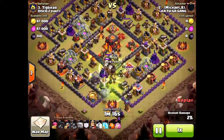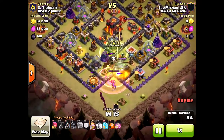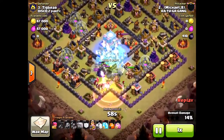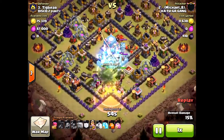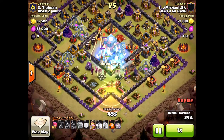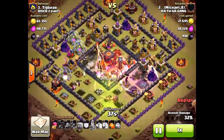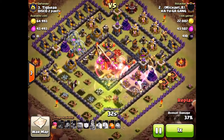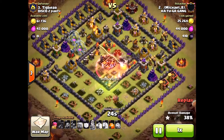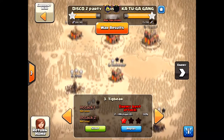Sadly, somebody is bringing Golems and a bunch of Jump Spells and tons of Wizards — but he didn't spread out any of his Wizards at all. I like a different version of this base where the center has no defensive structures on the outside — a ring base with all the storages right next to the inner wall. That way the Golems won't go into the center; they'll just go around the base, making it very hard to get more than one star. These bases are vulnerable to easily getting the one star because there are so many defensive structures in the center ring. He was able to get it with the Town Hall — very close though. Good defensive play on Tigbear's part.